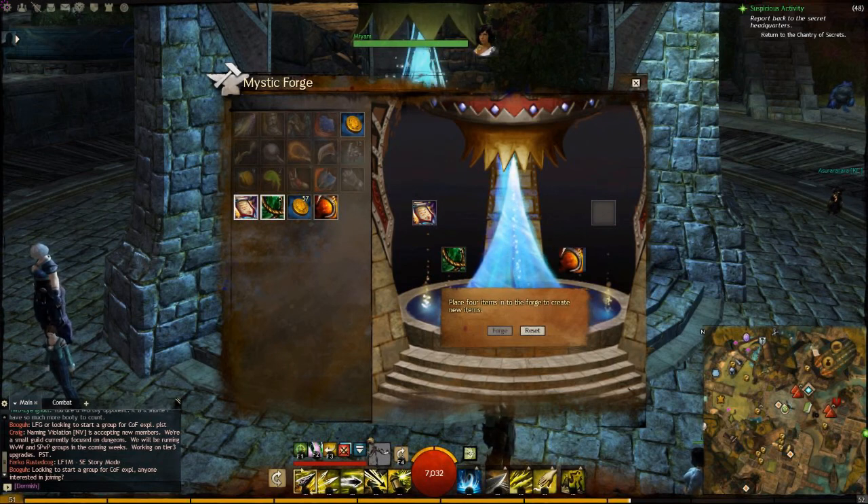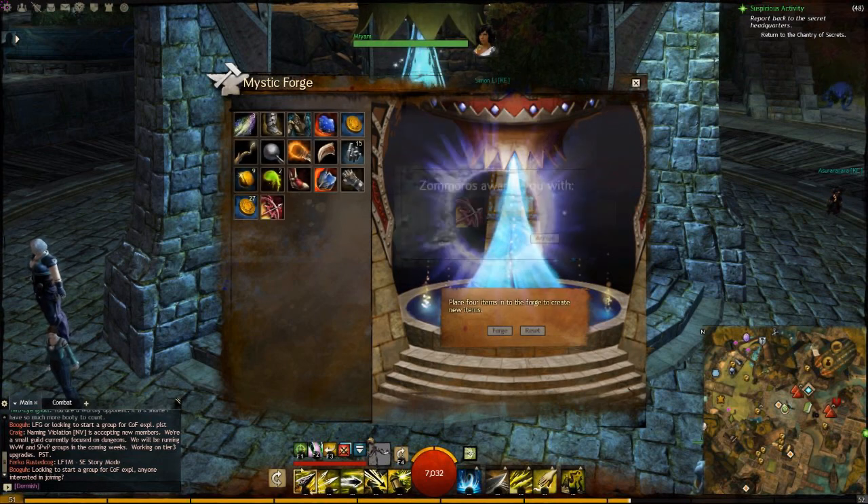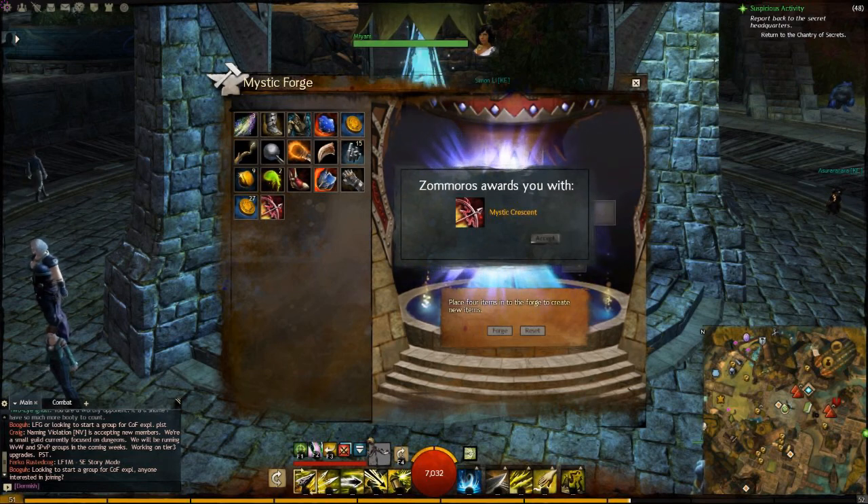You need hearted strings, hearted shortbow staff, coins, and the scroll from the lady by the Mystic Forge. Seek and you shall find — and you get the Mystic Crescent.